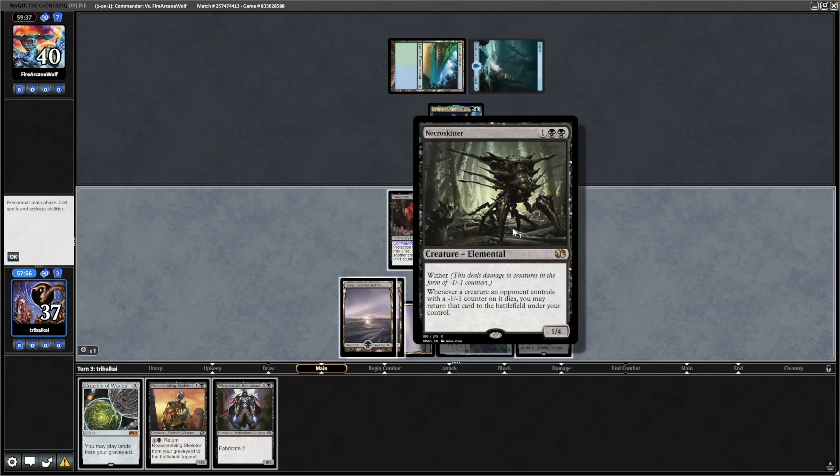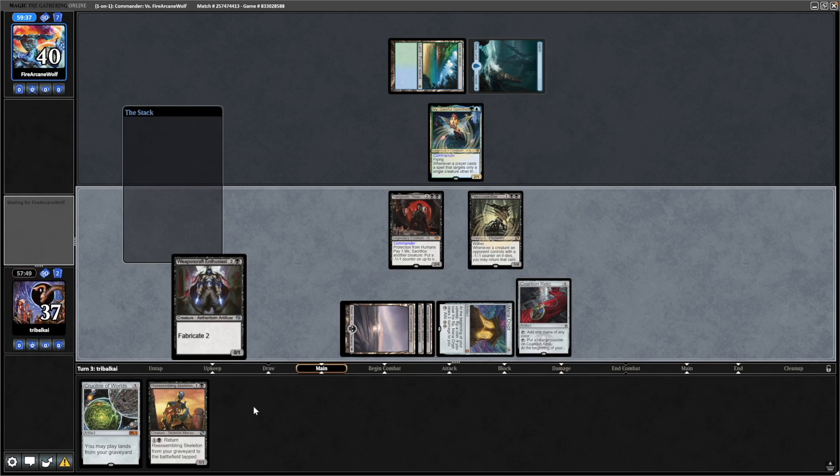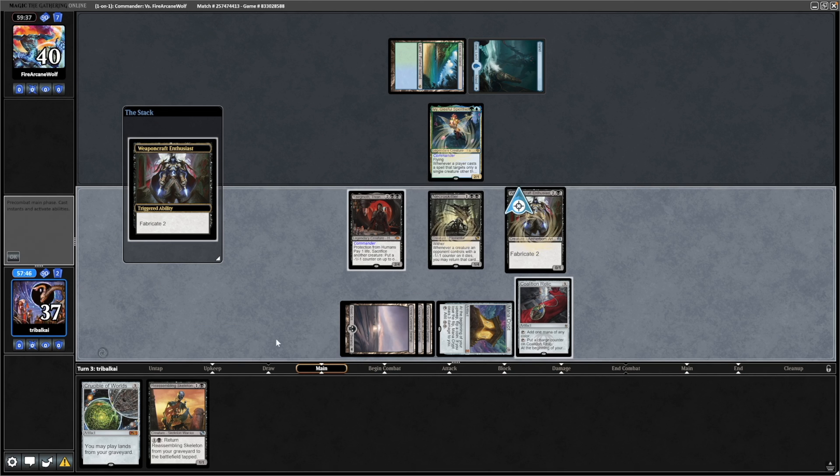Throw down a swamp. I think we can get the Necro Skitter going, and this thing will steal our opponent's creatures whenever they die with a plus counter on them.